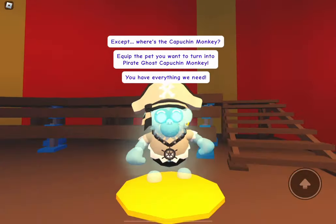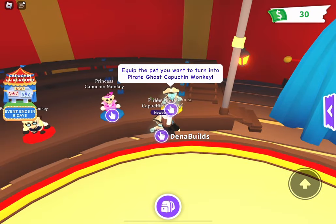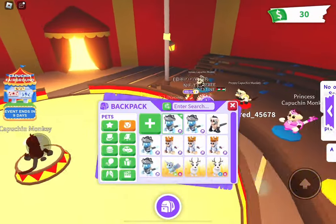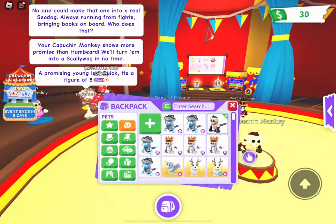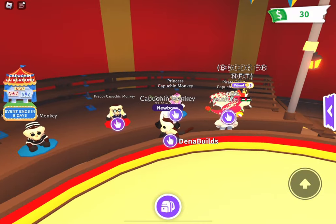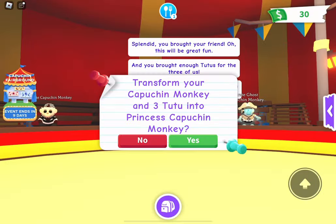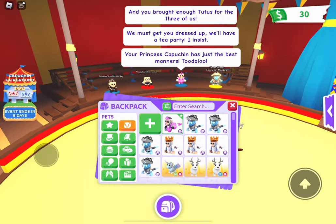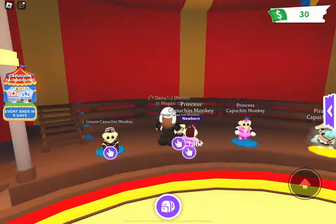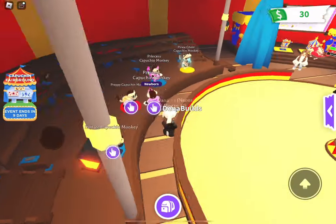Wait — did I make the monkey already? I'm supposed to equip the capuchin monkey first. Okay, there we go. Now we can make another one. We have enough for four pirate ghost capuchin monkeys. And we have one more slot — should I do preppy or princess? I've been seeing a lot of people saying they love the princess one, so I'll make the princess. There we go. Is this an ultra rare? No, it's a legendary — hold on. I think the inmate one is ultra rare, so I don't know if the preppy one is also ultra rare. Let me search it up in the journal.